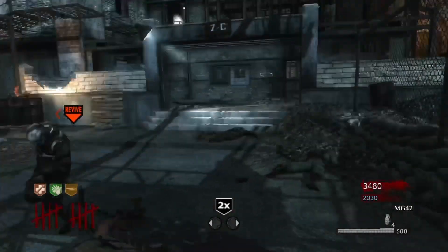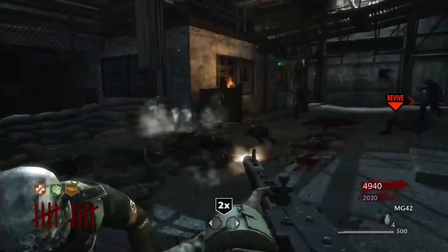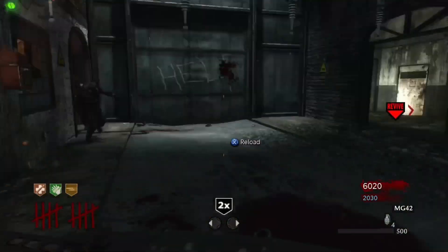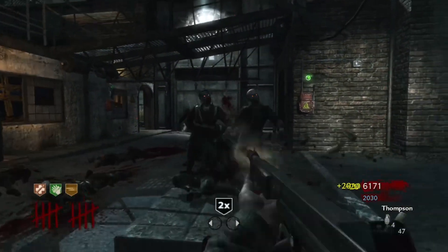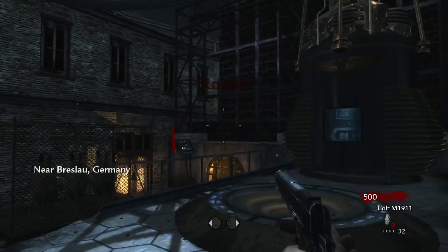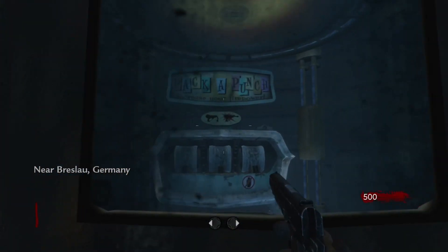You may also notice three big wires leading out from the top of the machine and going all throughout the rest of the map. This is really good game design on Treyarch's part, because it doesn't outright tell you how to open Pack-a-Punch or what you need to do, but it gives you enough clues that if you're perceptive and investigate a little bit, you're probably going to put the pieces together yourself without even looking anything up online. The player can also see the map is set near Breslau, which helps with the world building a little bit.